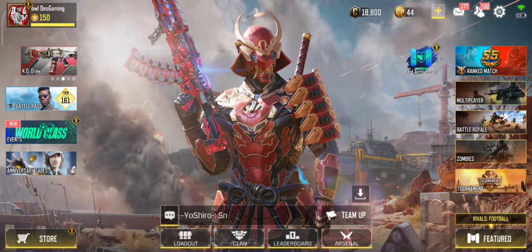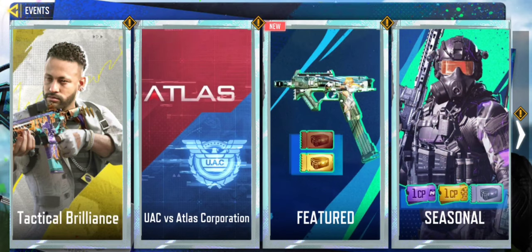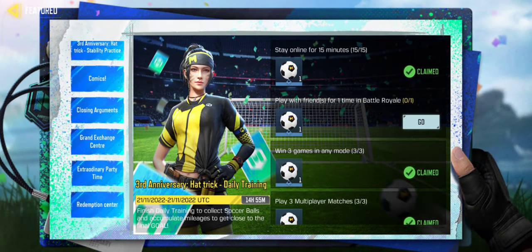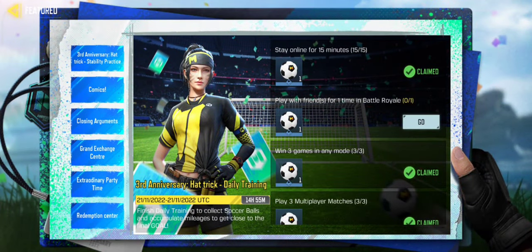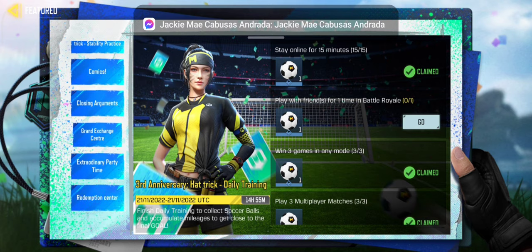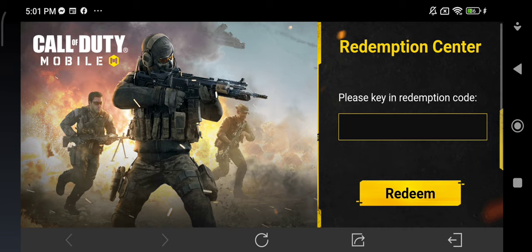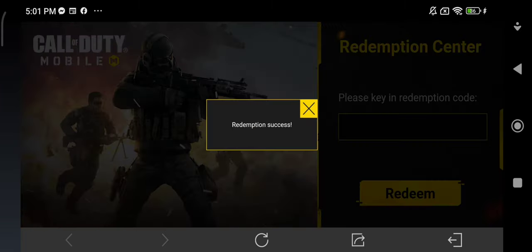First, go to Events. Click Featured. Scroll down. Click Redemption Center. Input your code here. Redemption success.